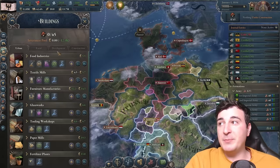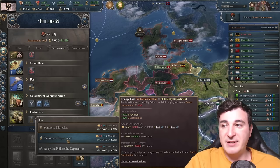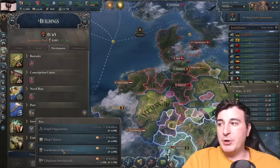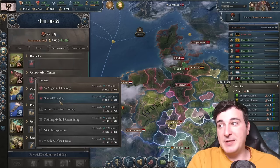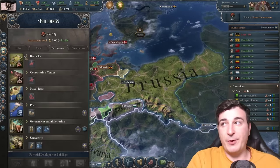We can change the university production method to the philosophy department, which automatically boosts us from 58 to 62 weekly innovation. We're also gonna do the same with the government administration — make sure you have standardized filing systems so you get more bureaucracy out of your admin centers. General training as well for the conscripts we recruited for the 4th Army.